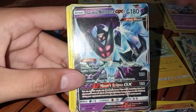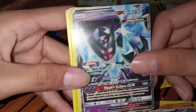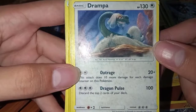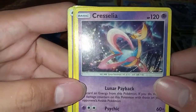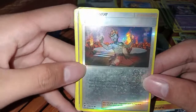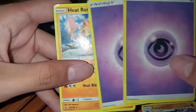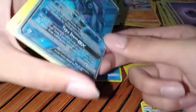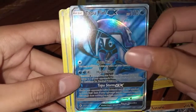Skorupi and Dawnwings Necrozma GX — an Ultra Beast, another strong card. Type Null. Drampa. A Cresselia. Another Kiawe trainer card — it's also damaged. And 2 Psychic Energy and Heat Rotom. Last — it's Tapufini GX, another strong card.